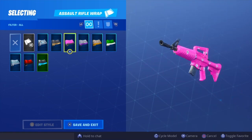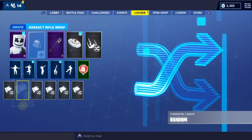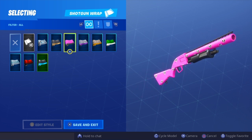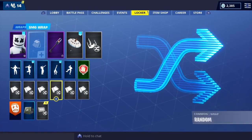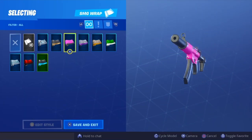If you don't already have the Cuddle Hearts wrap, do use my Support-A-Creator code — it is FurzaYT. Once you put that in your Support-A-Creator section in the item shop, just close the game and relaunch it. When you go back in, you will unlock the free Cuddle Hearts wrap, which you can see on screen.